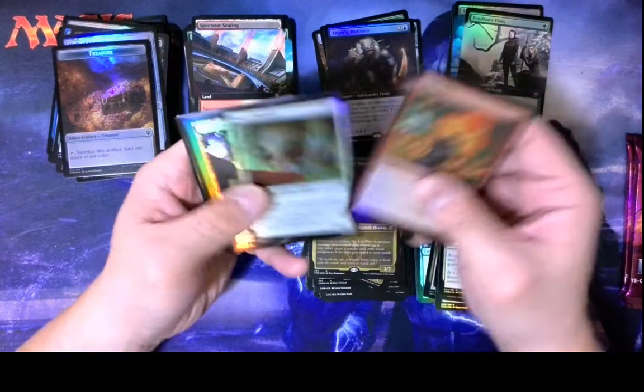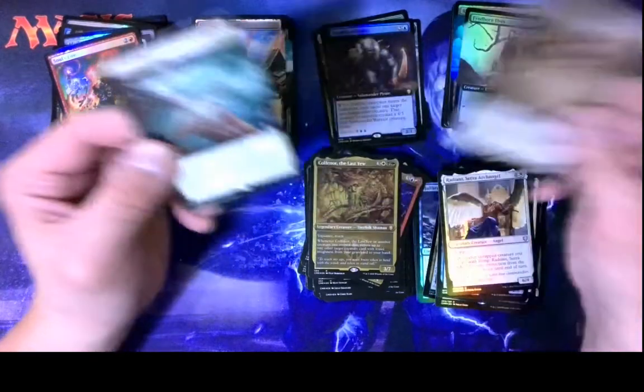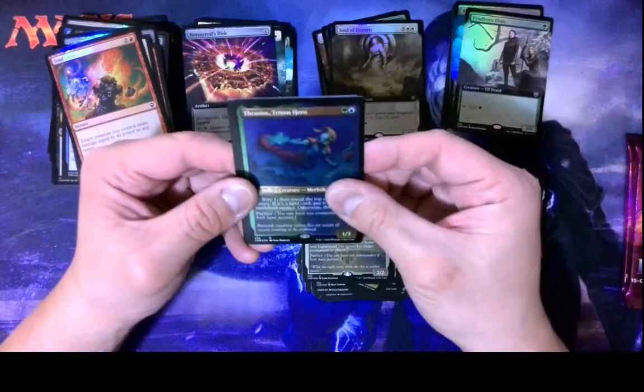We're not getting the hits — which, you know, it happens. Radiant, Ghost, Soul of Echer, Return to Dust, Venser's Disc, Arden. Oh, we got a Thracios at least — that's good.